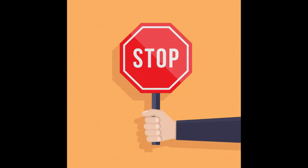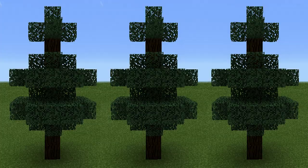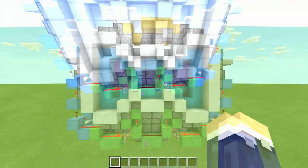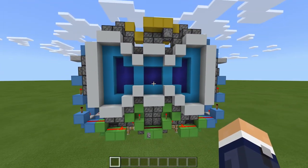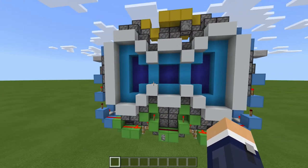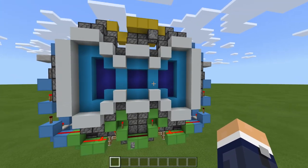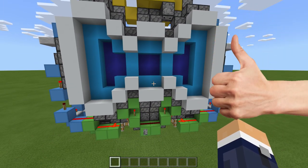Here is our bow tie door, but hold on, something doesn't look quite right. Bow ties aren't usually grey, so let's spruce this up a little bit. Ah, that's so much better. I know iron blocks is the usual block of choice for a piston door, but come on, it's a bow tie — it has to be colourful. Running through this door quickly, firstly it looks like a bow tie, so that's really good.